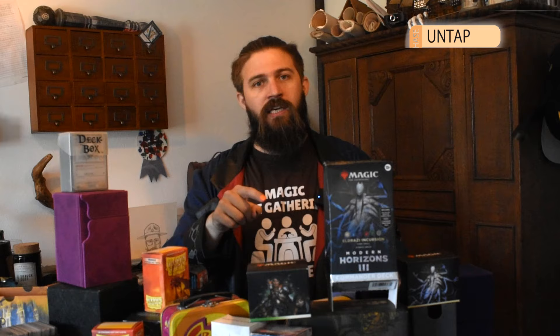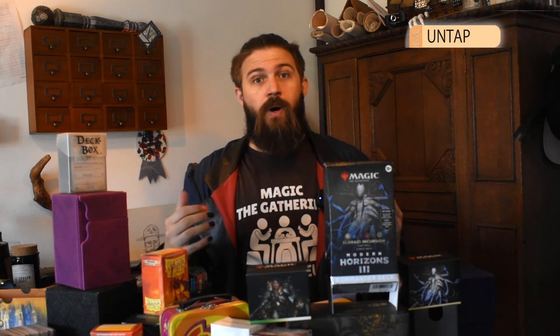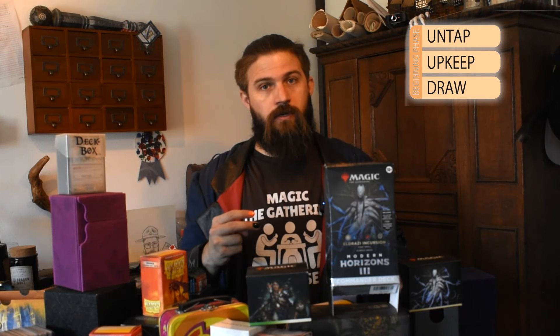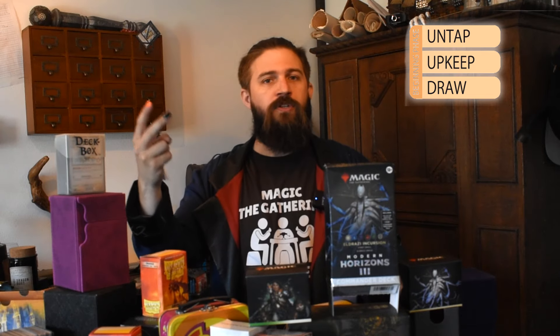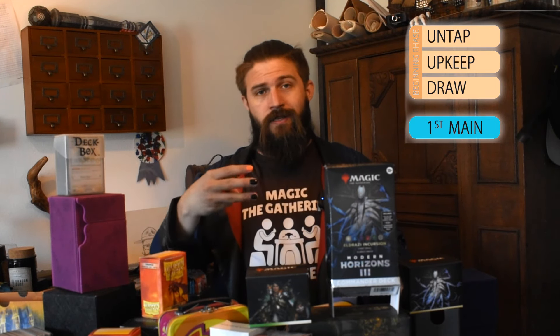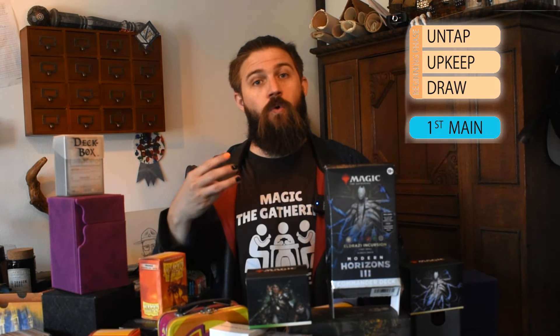The parts of a turn have four main constraints. The first is that you untap your cards one time — at the very beginning of your turn, anything that's been tapped you untap, turning cards upright again. After you untap, you have an upkeep, which is a phase that some cards reference but most of the time you'll skip right through, and then you draw one card. After drawing, you have your first main phase, during which you can play one land. There are cards that allow you to play additional lands, draw additional cards, or untap multiple times, but built into the phases of the turn, each of those only happens once.